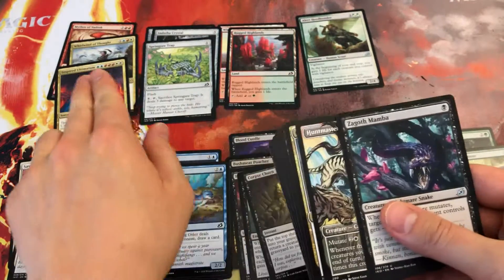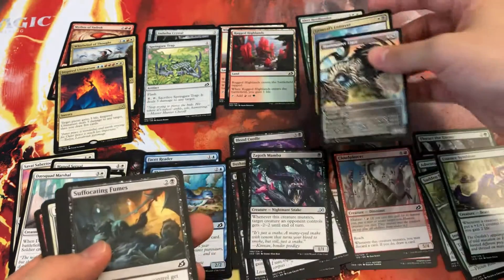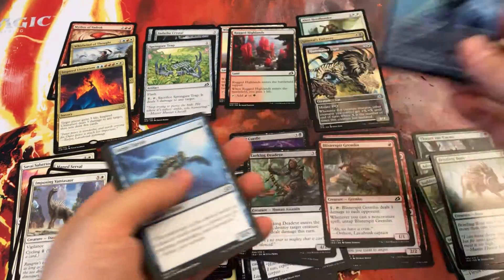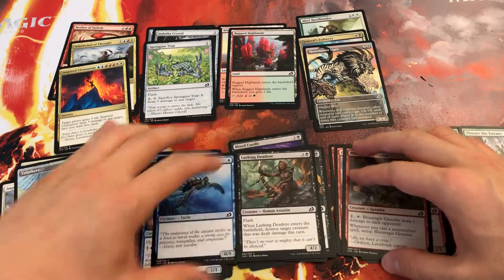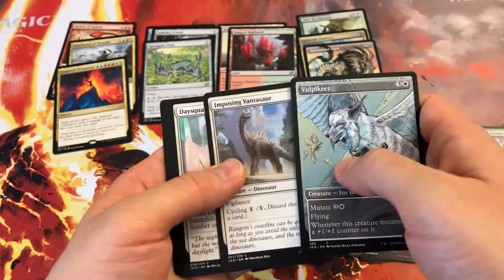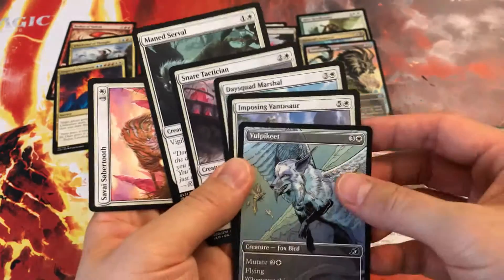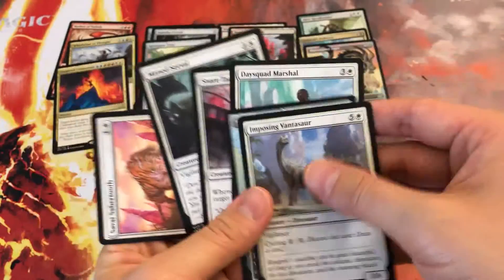Kind of interesting — the three rares are Jeskai rares, although I don't think I'd play them all. As I finish up sorting these out, I look through each pile to see what's playable and get an idea of what color I should be in. Vulpakete — not bad. Imposing Ventura — not bad. Savai Sabertooth — definitely not if I don't have to. So right here we have what I'd consider five white playables; some aren't that great but you'd play them.